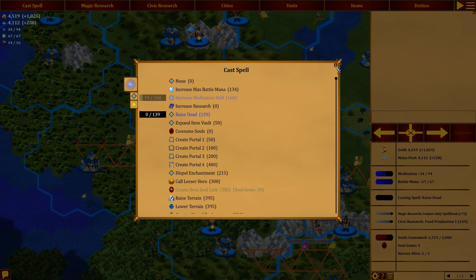Let's bring him back right away. It's going to be 139. We're making 94, so it's going to be a while. Two turns. 54 is what we have right now, plus 94 — yeah, two turns.